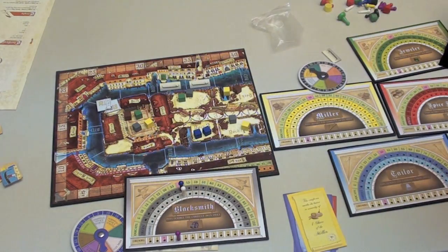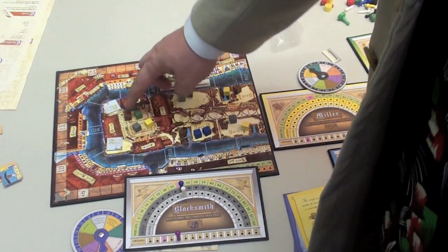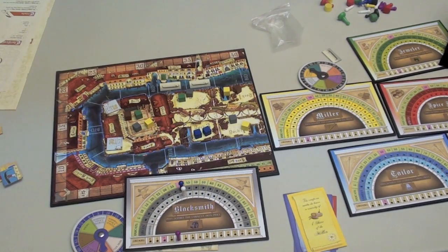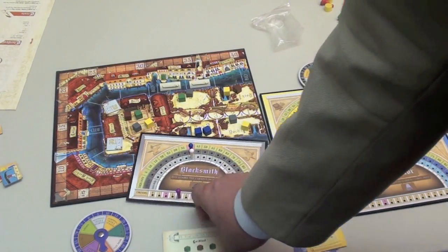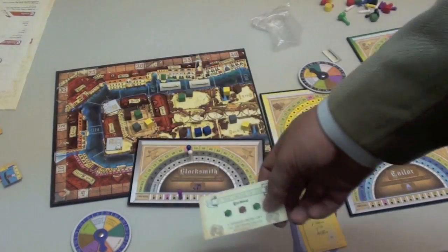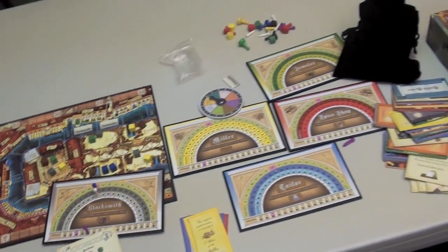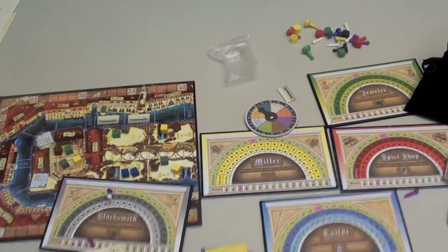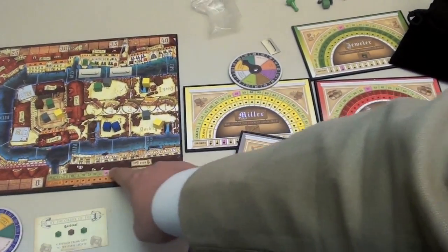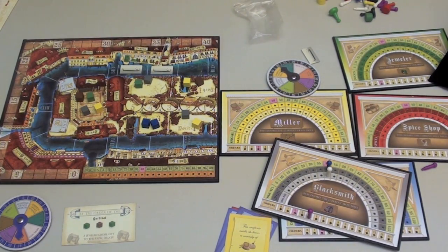Or you can go to one of the inner buildings, in which case only you get to take the action. You can go to one of the docks and buy cubes there, or go to the churches and buy favors or buy cubes. There are all different things going on, but it all revolves around manipulating these prices so that you can get points — because you're basically trying to get these orders. For example, the cardinal wants a jeweled cross, so he needs two green and one brown cube. You need to get those cubes to complete that order. You can even buy shares in the different markets so that whenever someone buys or sells there, you get money and points. All of this is going on simultaneously until the final round, when the game ends.